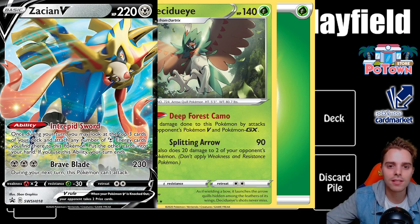Zacian does have resistance — minus 30 — so if Decidueye attacks Zacian, it will receive 30 less damage. On the other hand, if a fire type attacks Zacian, the damage is multiplied by two. Weakness plays a huge role in the trading card game; resistance is there but not as impactful. Zacian has a two retreat cost and its attack does 230 damage. GXs are still in the game but will be rotated out, which will be covered in a separate video about standard and expanded formats.